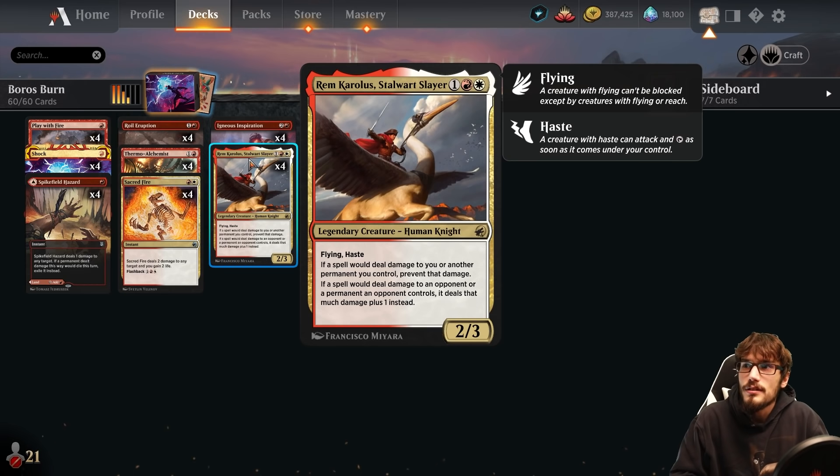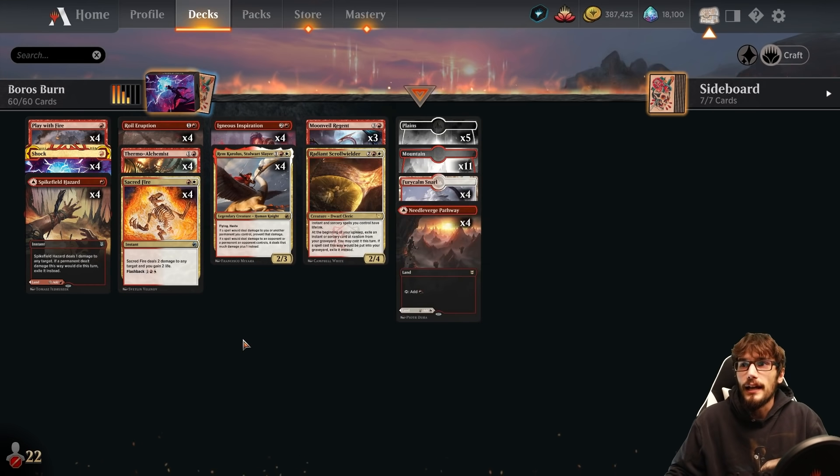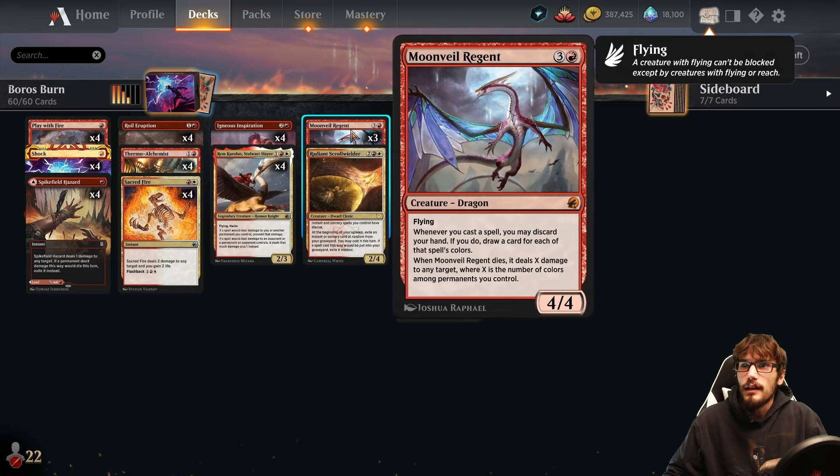We also have Rem Choleris, Stalwart Slayer — a 2/3 with flying and haste. If a spell would deal damage to you or another permanent you control, prevent that damage. And if a spell would deal damage to an opponent or a permanent an opponent controls, it deals that much damage plus one instead. This just ups the effectiveness of our burn spells, which is really cool.